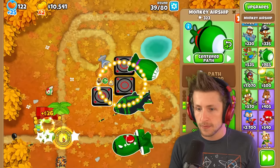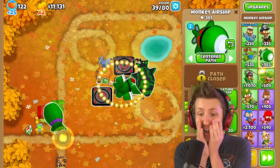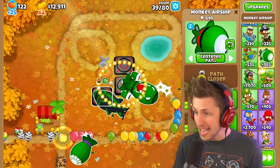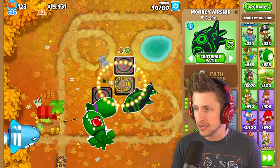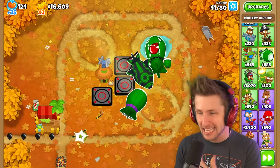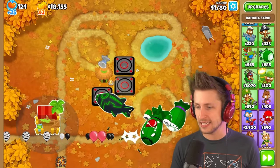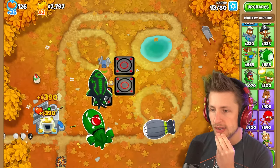Wait — can you set the center over here? Oh my gosh! So you can actually tell it where you want it to fly around in a circle? That's busted! Okay, so centered path there. I think that's so cool — you can actually tell it where you want it to fly. Also, that MOAB just got absolutely annihilated. So we get the heavy bomber, then let's get the light carrier. Now that we have the light carrier...